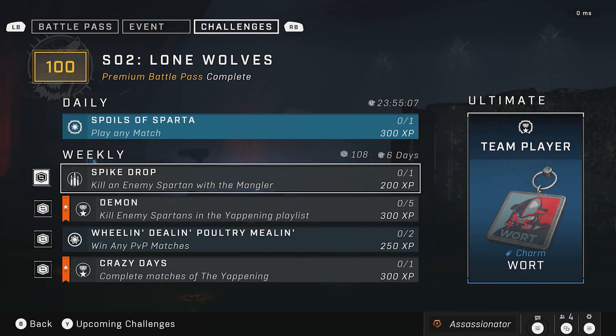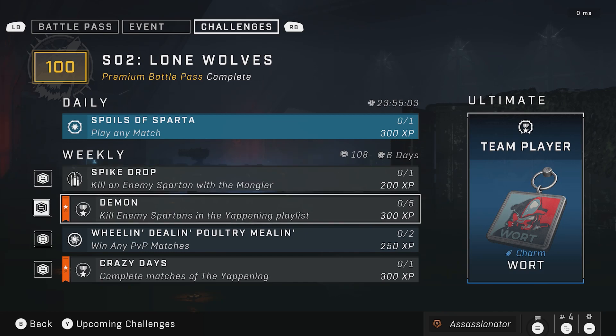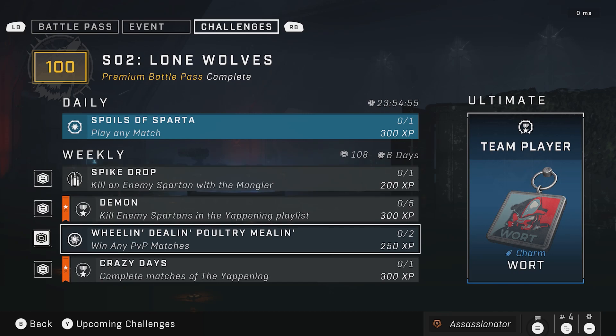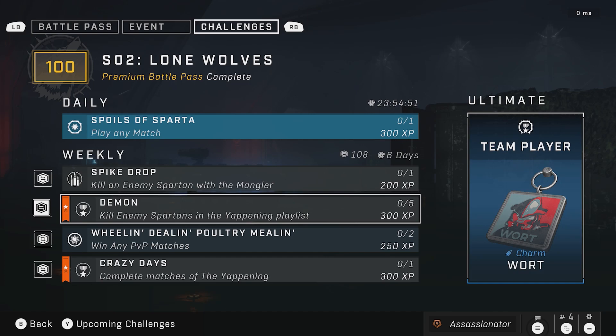Let's move over and see what the challenges are going to look like. Obviously yours will be different, but we got just killing five Spartans — easy. Complete a match — easy. I could probably get a mangler in one of these things. Win any PVP — that goes for anything, so it includes the Yappening, which is good. I can basically do all four of these while working on my Yappening.